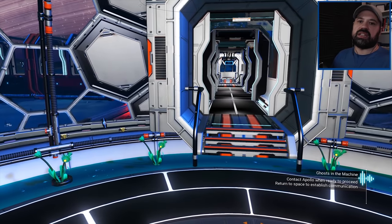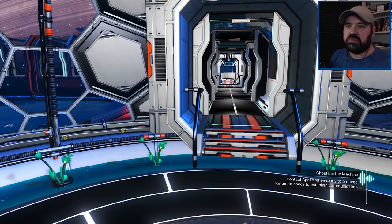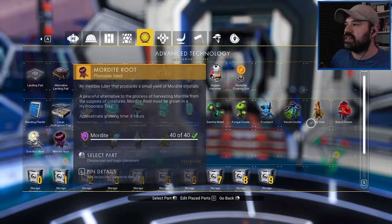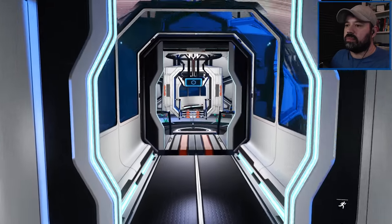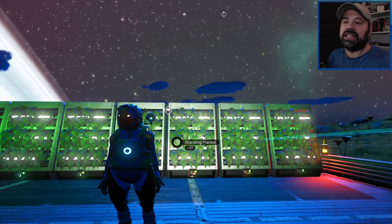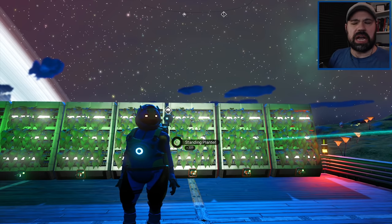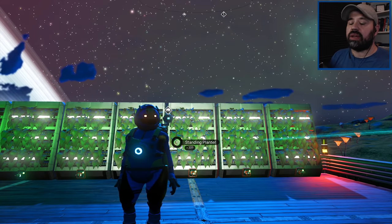Now we have exactly the amount we need of gamma weed, good rot flowers, and frost warts. The gamma weed takes four hours, frost wort takes one hour, and good rot flowers take four hours. So theoretically you could do this every four hours and make a lot of living glass - we don't even need to wait a full day. With that I'm going to leave this episode here. Next episode we'll continue with the Apollo quest chain - I'm a little worried it says you can't return to your base for a while, but a new adventure opens up.